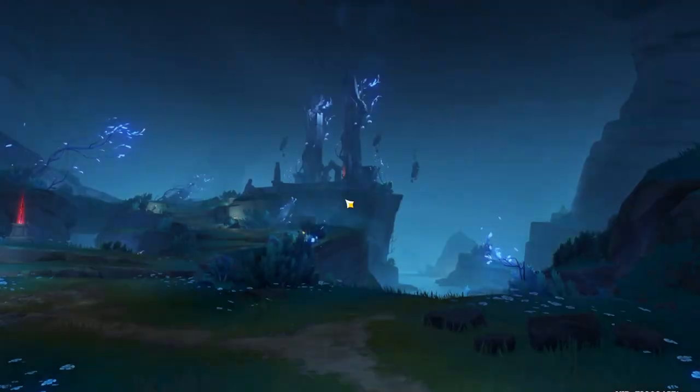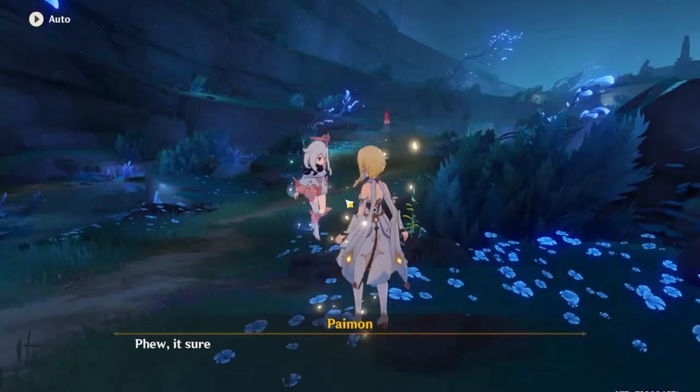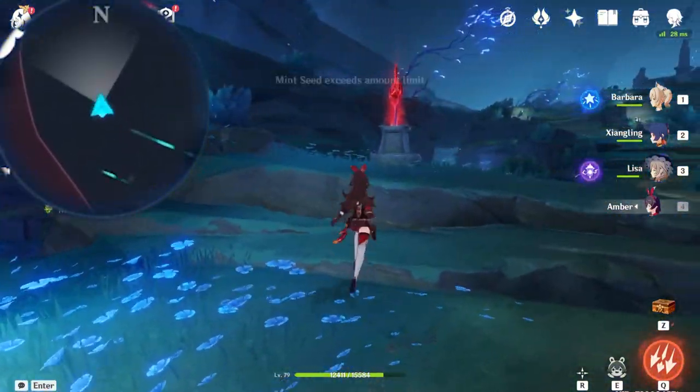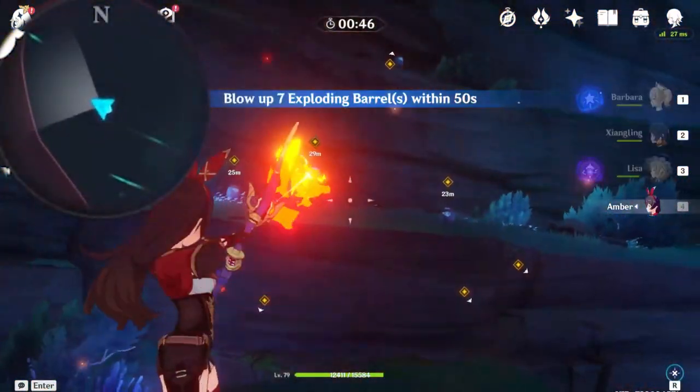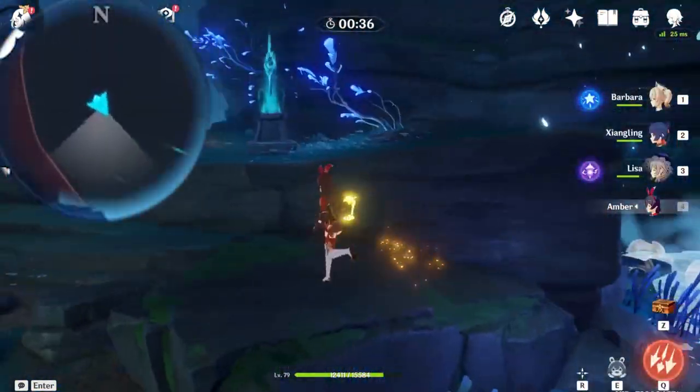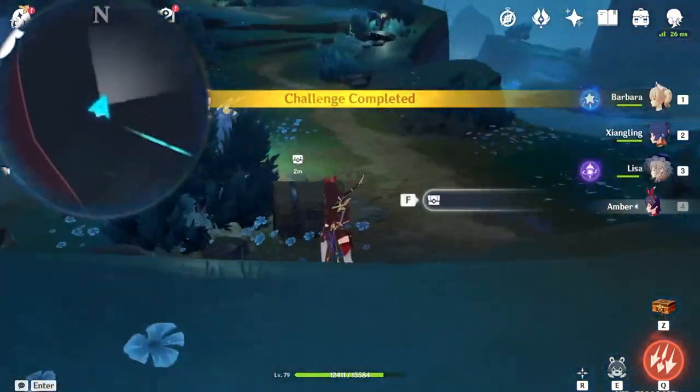Prepare to swap out an archer character. This is also the part where we start to solve the key sigils to unlock the gate towards Enkanomiya. Here is your shooting challenge - after shooting all these ice barrels, here's your common chest.